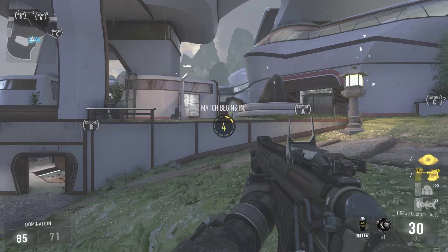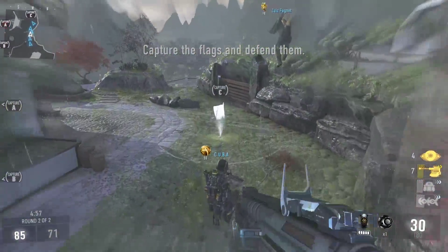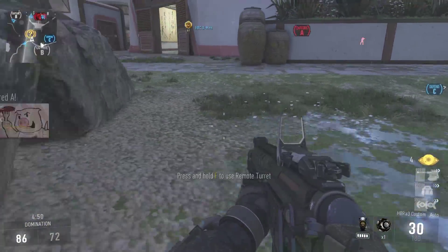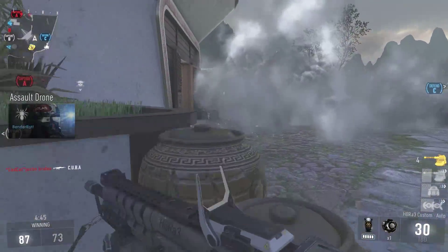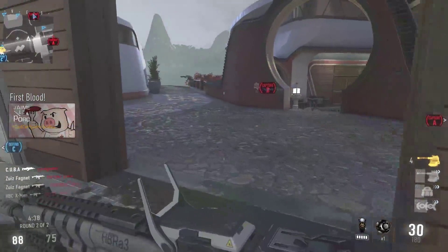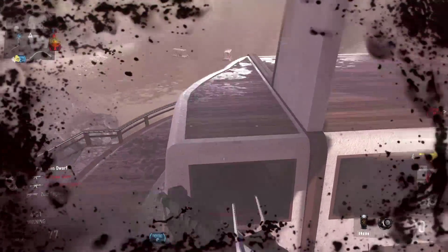Domination. Capture and defend the flags. Friendly UAV above. Securing Charlie. Enemy UAV online. Care package inbound. Charlie secure. We lost Alpha. Friendly UAV above. We're in control. Friendly assault drone inbound. Enemy UAV above. Enemy has B. Friendly XS-1 Vulcan inbound.